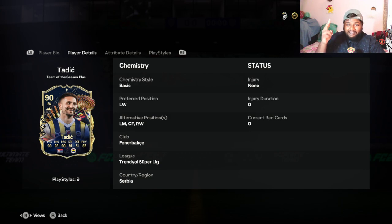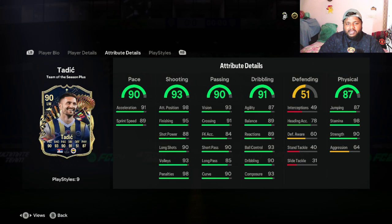His preferred positions — he can be played in four different positions: preferred position is left wing, and alternate positions are right wing, center forward, and left mid. He is more attacking-oriented; as you can see on the stats he has only 51 defense. This is from the Super League — Fern Bashe, I think that's how you pronounce the team's name. Feel free to correct me.